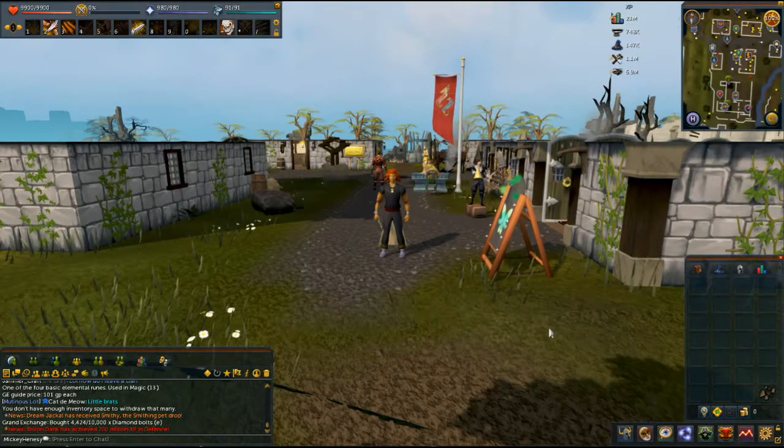Hey folks, Sturge here, playing Mickey Hennessy the old, right here in Edgeville. I'm going to do a quick money-making guide. I know - not another money-making guide from this guy - but I'm actually going to cover a topic that in all the money-making guides I've seen, no one covers, and it's flipping from the stores.